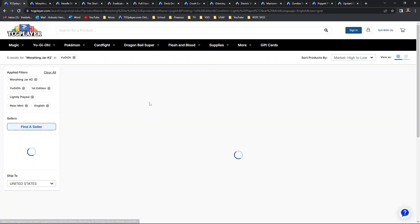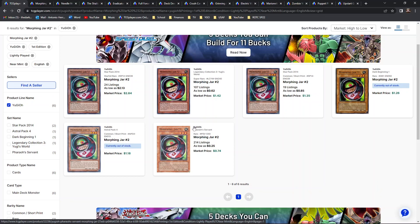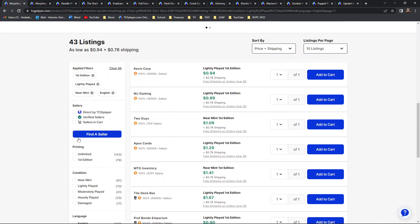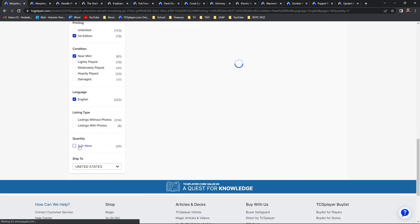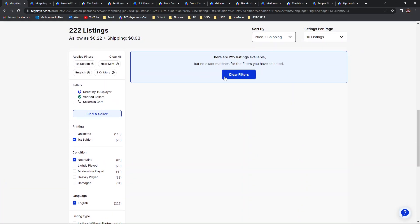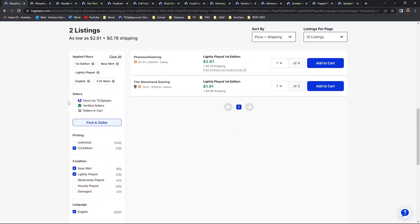Morphing Jar #2 has some alternative prints. The original variant is a rare from Pharaoh's Servant, and everything else is pretty much commons besides a star foil rare out of Star Pack 2014 — worth a couple bones. If you're not investing in the first edition supers from Legendary Collection Yugi's World, the original rare's first edition near mints are going for one to two bones. Lightly played has a four and three stack with a starting market price of about three bones.